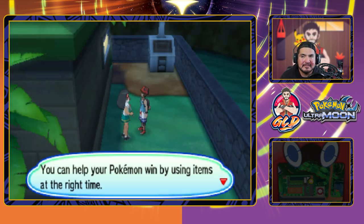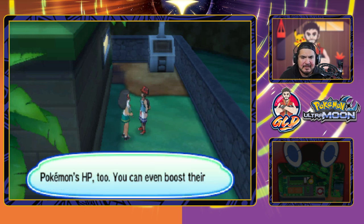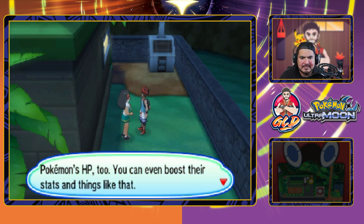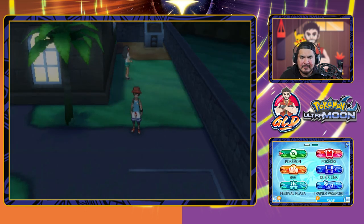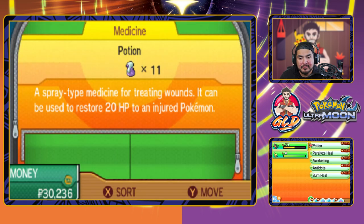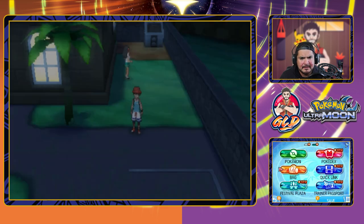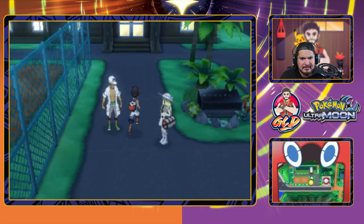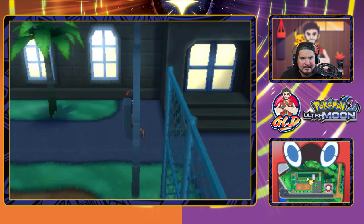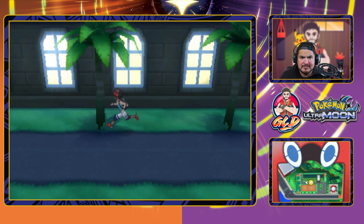She says you can help your Pokemon win by using items at the right time — they can do more than just healing HP, you can even boost their stats. Before we do anything we need to heal our Pokemon because these guys are going to be a little tougher. Let's see if we can find some more items around this area — just Professor Kukui and Lily. We found a Potion, so that replaces the one we just used. No more items here.